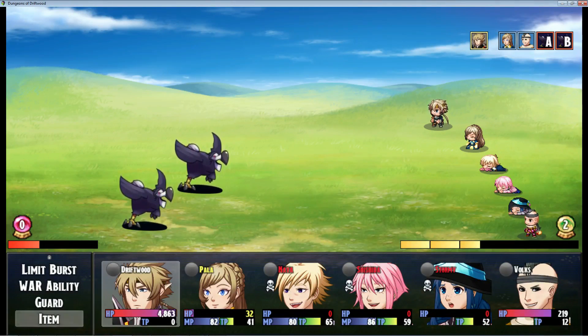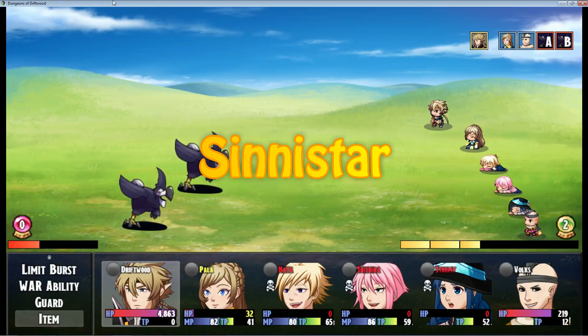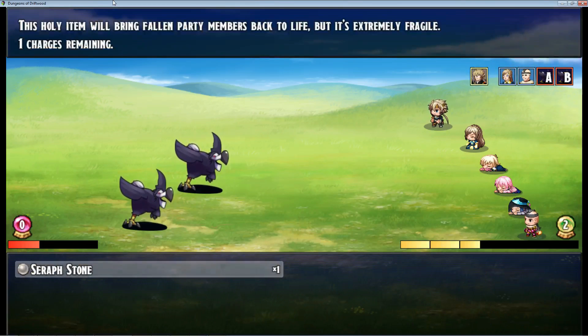What's up guys, Drifty here from Driftwood Gaming. This is a special request RPG Maker MV tutorial for Sinistar — he wants to know how to make an item with charges. I've made the Serif Stone for him; it's going to restore the party back to life. When it reaches zero charges it doesn't get destroyed, but it no longer works. This is going to be a story-based item and it's very easy — I'll show it to you first, then show you how to make it.